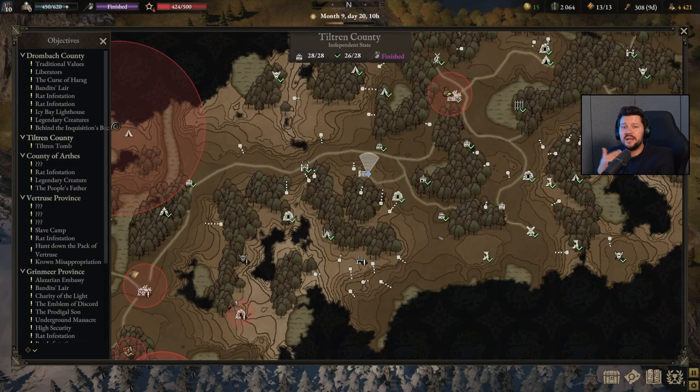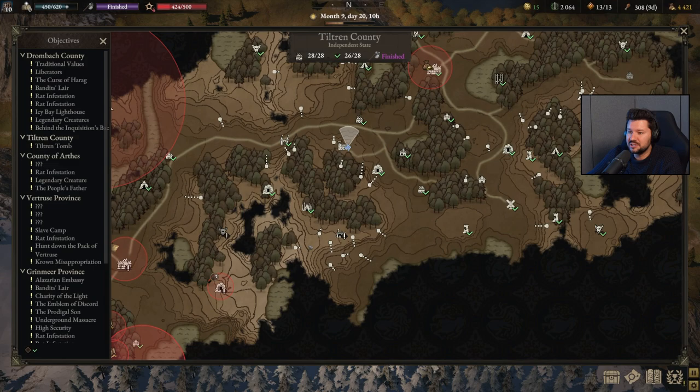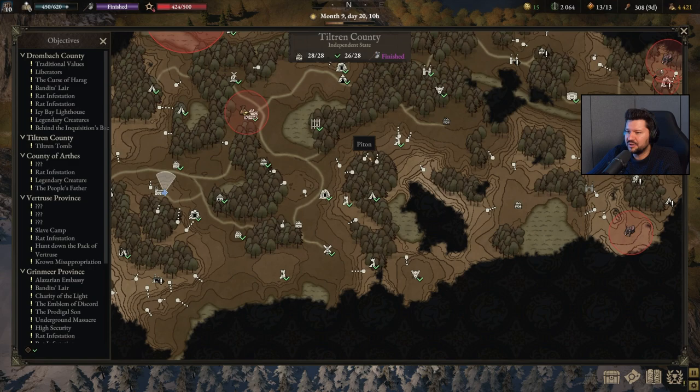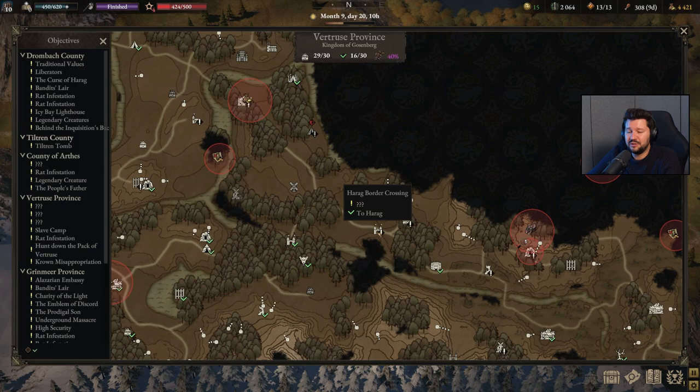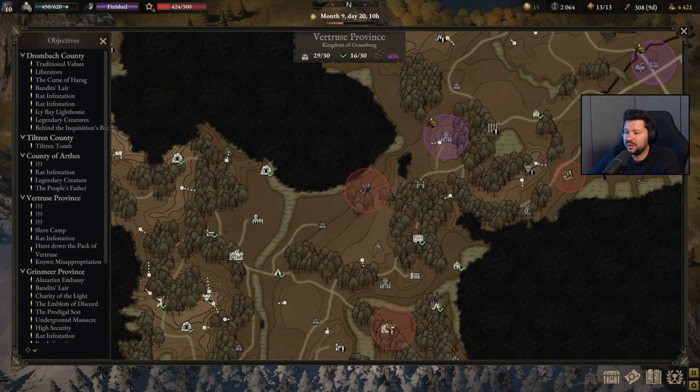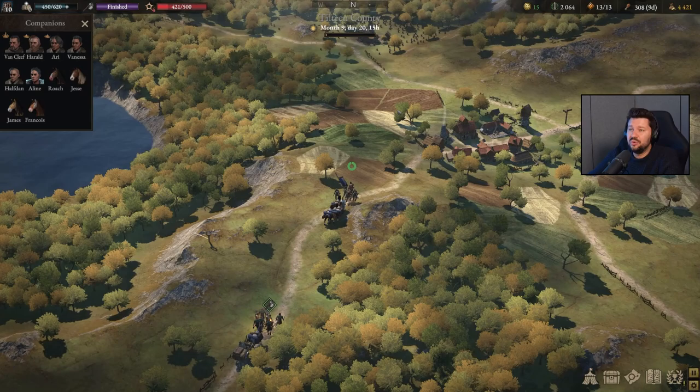I place pitons all over the place — I can even prevent having to pay for borders by hopping from one to the next and bypassing all the different border crossings. I have a guide for it linked at the top right of the screen. If we open up the map you can see I've placed them everywhere — not only to escape from the guard but also to make roaming and farming resources a lot easier. This entire mountain pass has pitons all over it. Near the Tiltran tomb and the Tiltran jail I've got a couple placed pretty tactically, allowing me to bypass both the bandit border crossing and the Herrick border crossing.